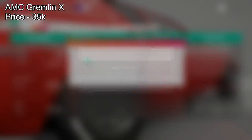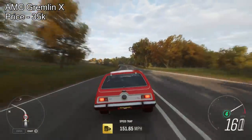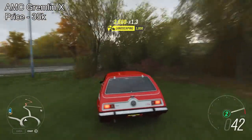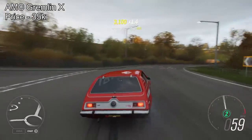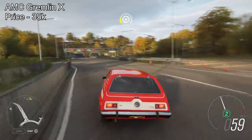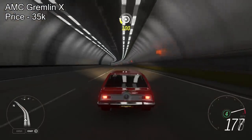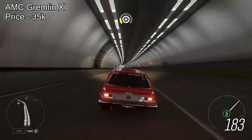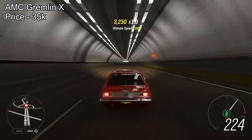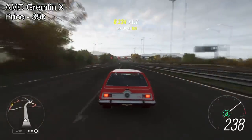Next on the list is the AMC Gremlin X. This is one of the cheapest cars on the list for only 35,000 credits off the auto show — probably even cheaper off the auction house. This thing will pull over 1,100 horsepower fully upgraded and has insane acceleration. It's a bit wobbly, as you can see, but if you're all about straight-line acceleration, this has some serious power. You need to put the V10 engine swap into it — it's quite a strange-sounding car, but who cares? You're only paying 35,000 credits. So the AMC Gremlin: 35,000 credits, V10 engine swap, over 1,100 horsepower — super cheap.